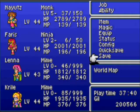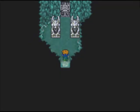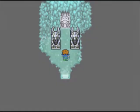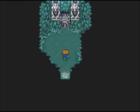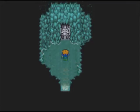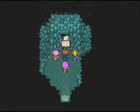Let's save first — forgot to save. File saved. This is Istory Falls. It's the usual gargoyle battle — use attacks that will hit them and kill them simultaneously. And counter — defeat. I'm sick of those. I guess this is the last gargoyle battle.